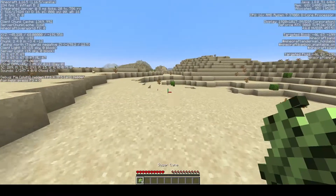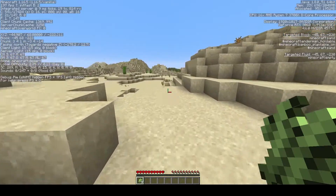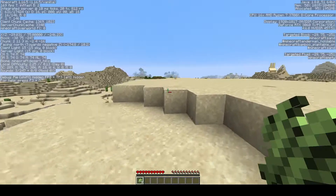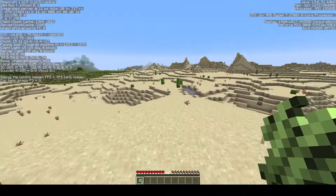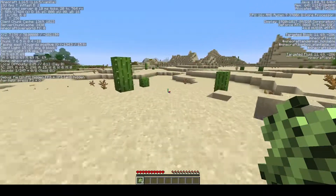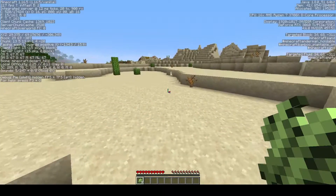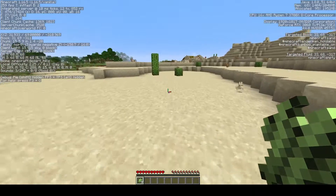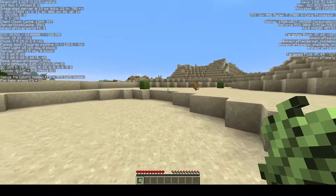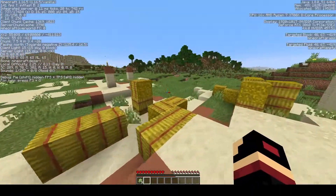Even if we do find a village, we are a good hundred blocks away from spawn. It looks like we're out of the desert, which is good enough for me. That's a village — let's go! Oh, a pillager outpost — that's a really good spot. I think we could sprint if we wanted to. There is a pillager outpost over here. I think we're doing what we should be doing by going to this village.